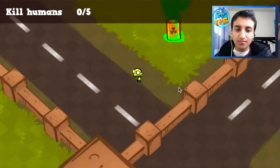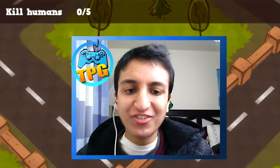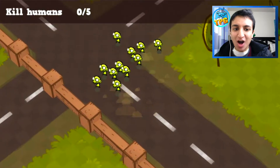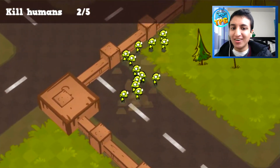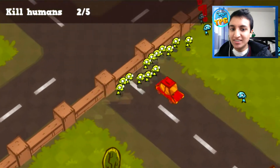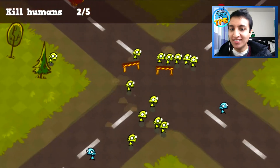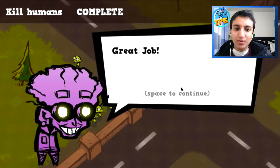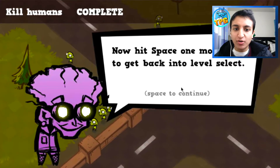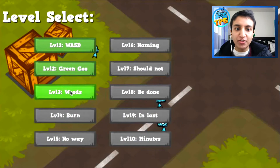Whoa, geez, we have a ton of zombies! All right, we got two - we got a zombie horde, we're gonna take over. Great job - wait, that was it? It says collect more. Hit space to get back to level select. So that was basically another tutorial on what the green goo does.